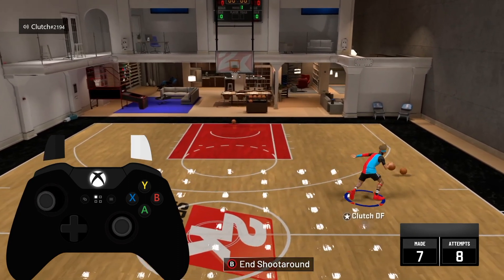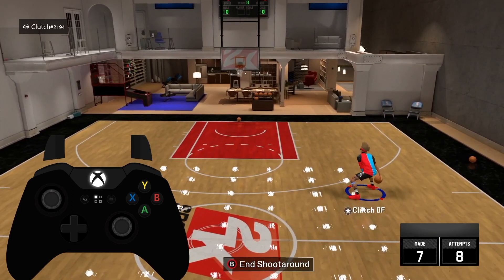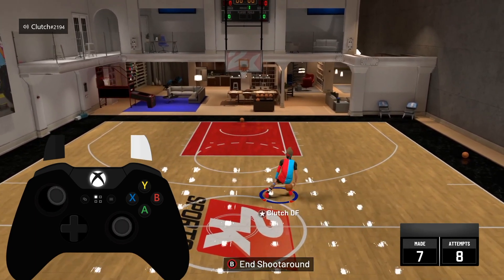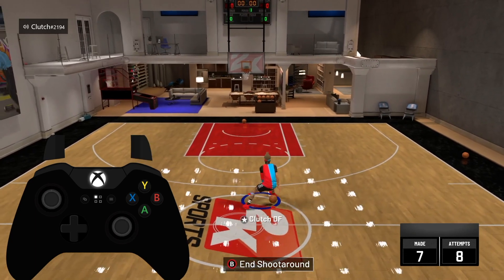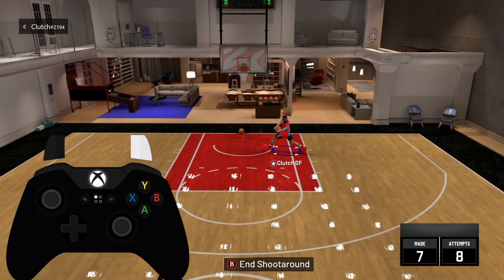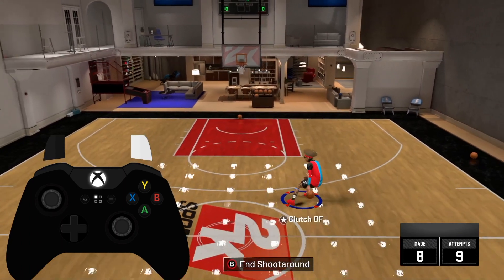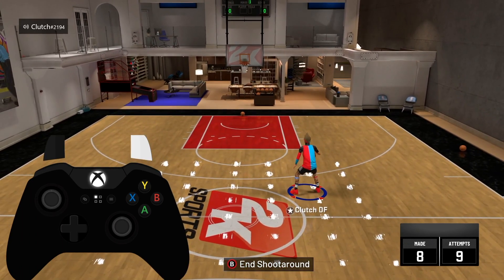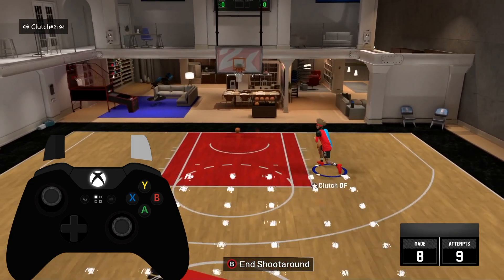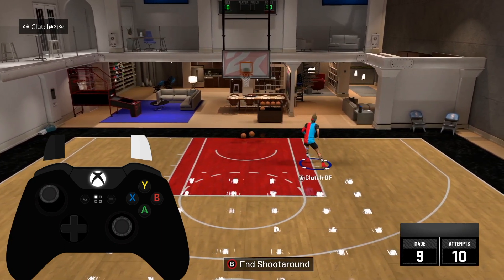Going between the legs is like the new going behind your back. Don't get me wrong, you can still use the behind the back, but between the legs is super quick especially if you hesitation out of it and shoot right away. Standing still, a really good combo is a momentum between the legs — just go out of it. If you have the lane take it obviously, but the momentum between the legs is super clean.